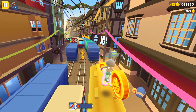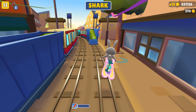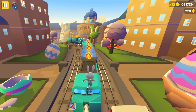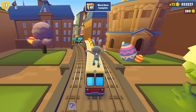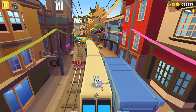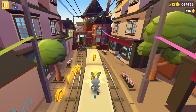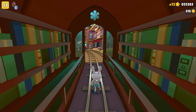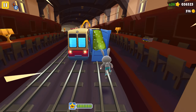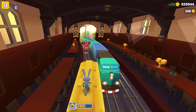Unfortunately this new board doesn't have any powers — for example, smooth drift, double jump, halo from the dust, flowers, or clouds — none of that. The character itself in Subway Surfers also doesn't have any powers. The boards are the items which can be upgraded, modified, and can gain powers in the future.